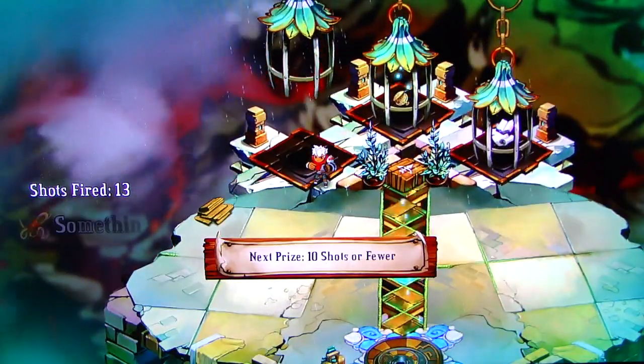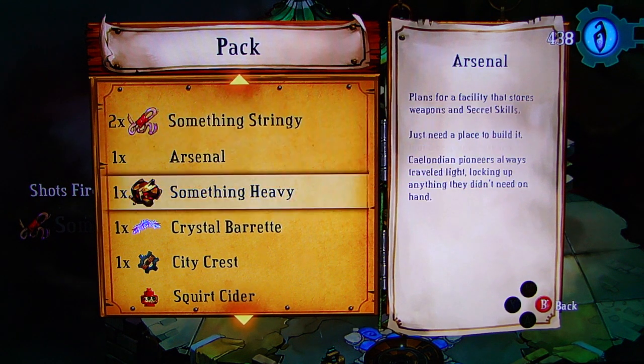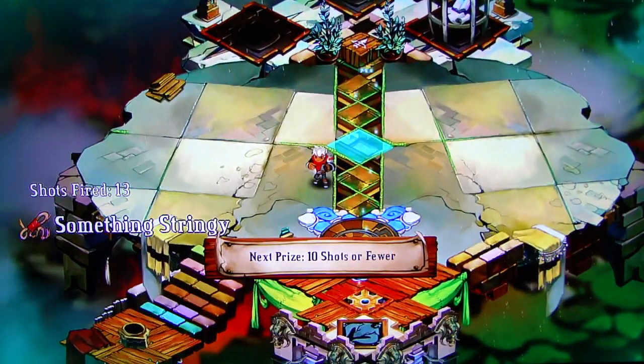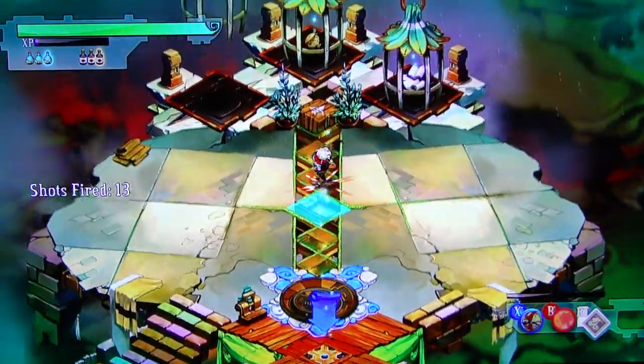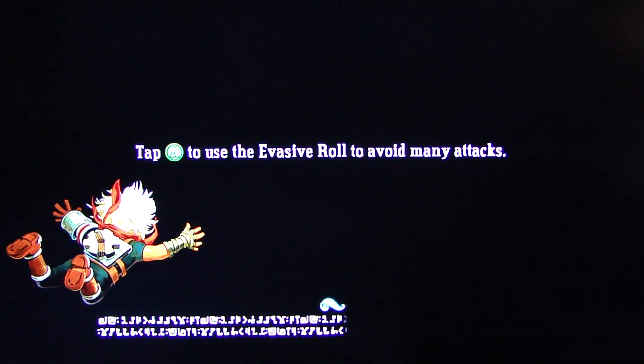Let me approach that third prize. Something stringy. What do these do? An upgrade material for the Breaker's Bow. I wonder how I use these. The next prize is at ten shots or fewer. I'll try. I want to try again, but I can't. Maybe I have to come back.